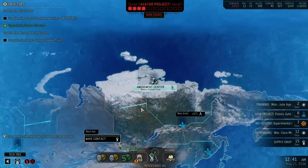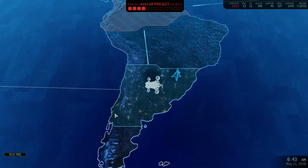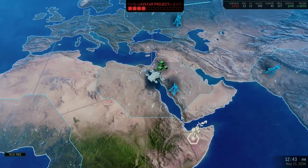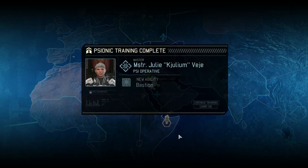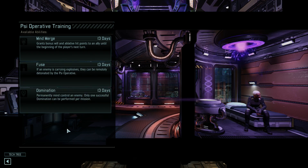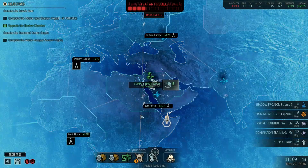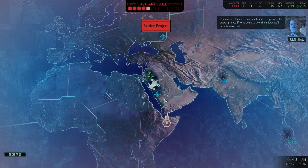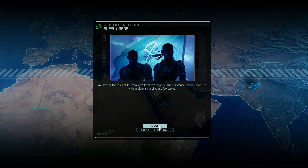We got a supply drop available, let's go and grab it. We are getting very close to the final mission - we just need to finish some shadow chamber research. Mind merge: six days. Five days. We got bastion on Jolly. Mind merge fuels domination - that's an obvious choice. We'll probably wait for domination to finish. 13 days is not that much. The aliens continue to make progress on the Avatar project - how cute. We're going to slow them down. We don't have to move fast.